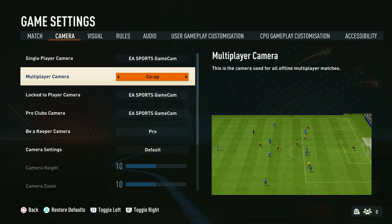Now we move into one of the most popular camera settings — the co-op camera. This is very popular amongst professional players and it's easy to see why. It gives a full view of the field, especially when you have it on 20 height and zero zoom. You're able to see all of the players on the pitch, which makes defending very easy because you're not surprised by any runners in behind, and it also makes attacking really easy because you can see everything at any point in time.